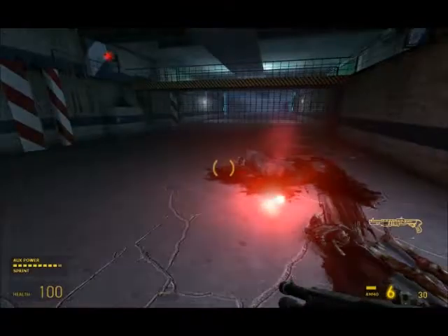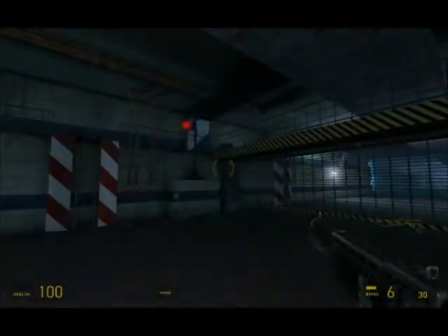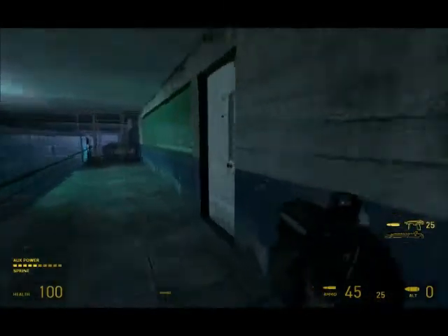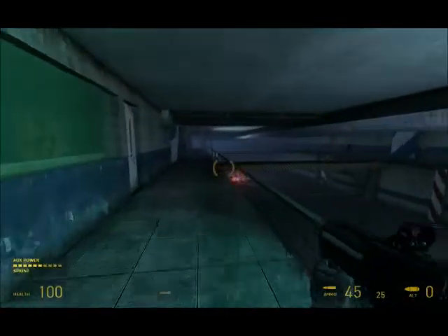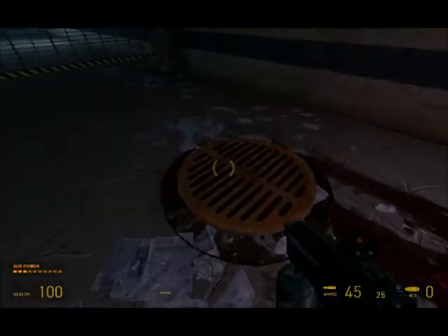A lot of players got a bit frustrated with this because they didn't realise this was the way forward, so they were heading up here. Some followed the pipe — the whole point is that the barrier is connected to the pipe, and there are wires running, so you follow the pipes down into this section here. Not very well signposted. This door is locked so you have to find a way in, and a lot of players faffed around here and tried to get through and couldn't. Bad signposting on my part.